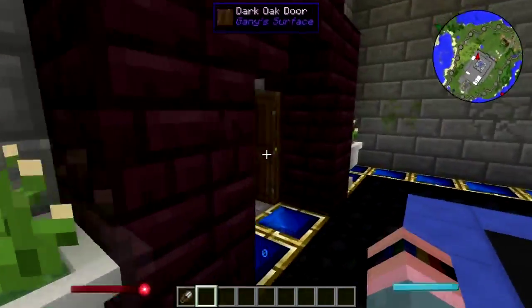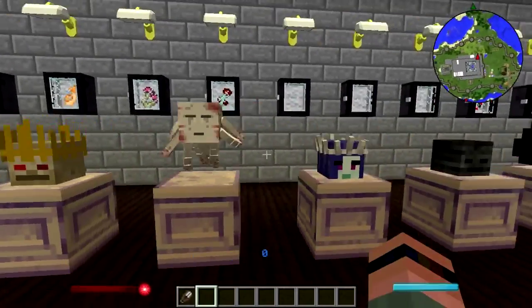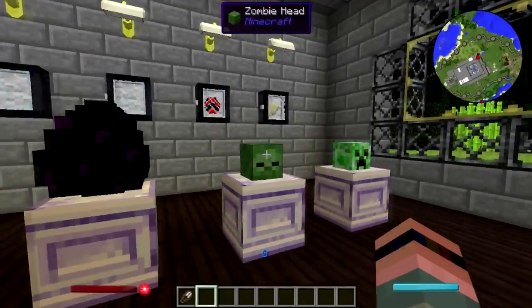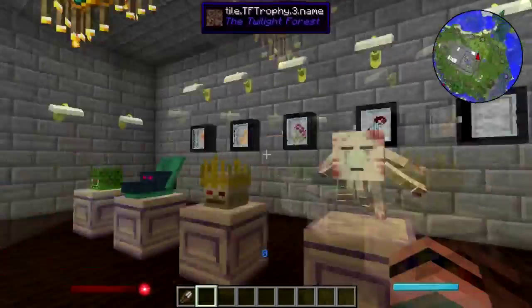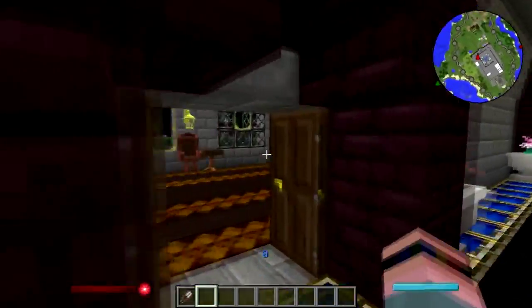In here we have the trophy room. Not a single one of these trophies is legit from this pack — I think I might have found a dragon egg somewhere. Maybe the heads are legit, the Erebus stuff on the wall is legit. All the rest of it I just kind of black-marketed in. I have the billiards room.